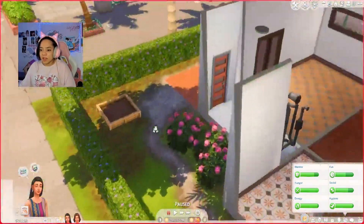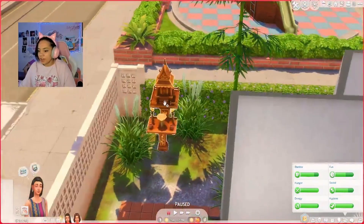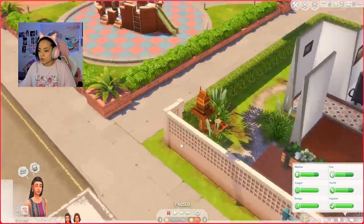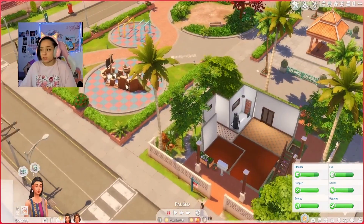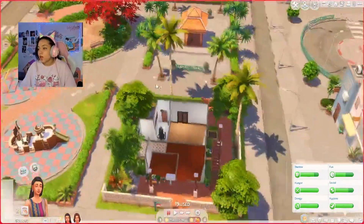Going back to their house — they also have these little spots where you can leave fruit and incense and stuff. I thought that was really cool. I don't know if it does anything in the long run other than giving a few little moodlets, which can also help. And then — which I don't want to forget — here we go. The Night Market, which obviously it's daytime, so we're a little too early to the party.